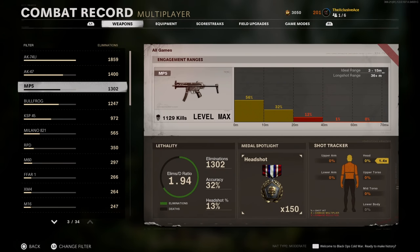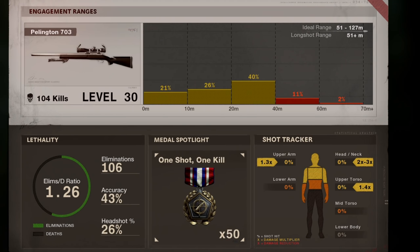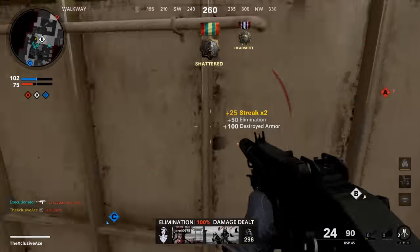Something they added in the combat record is quite interesting. If you go over to weapons, you can now see different multipliers for the body. Before, you had to come to my videos to find out what the headshot multiplier was, or with sniper rifles the upper torso, lower torso, and upper arm multipliers. They've actually added these into the combat record itself so you can check those exact values for yourself, which is really nice to have.